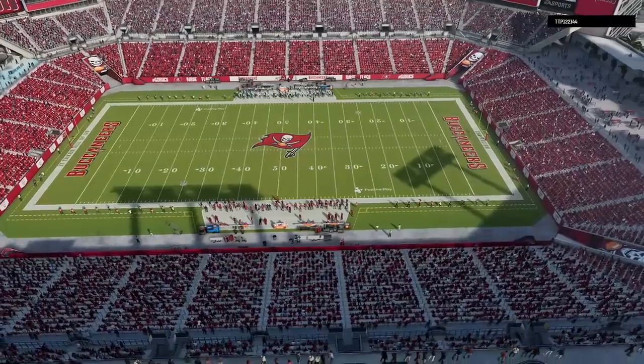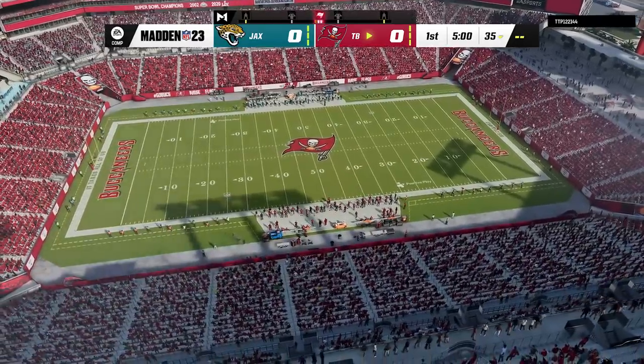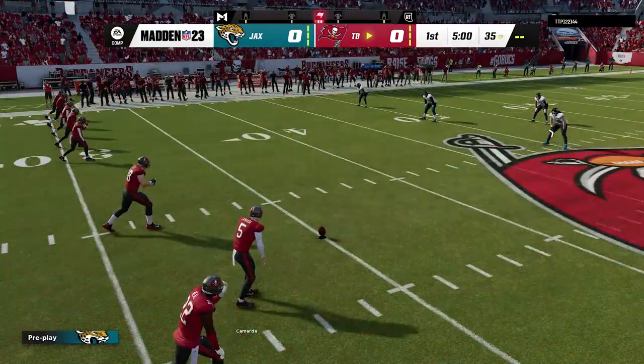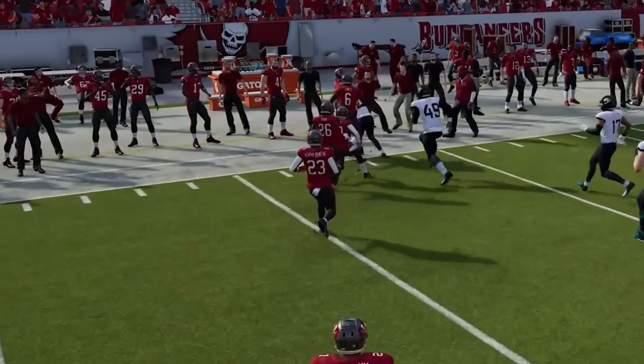Today I am playing against one of the biggest jackasses I have ever played against, and of course he was almost a top 100 player. He starts out using the Bucks, which because of Tom Brady and all of his abilities makes his team one of the most overpowered in the game. He also starts the game with an onside kick — nothing new — only he hits it perfect and actually gets it.